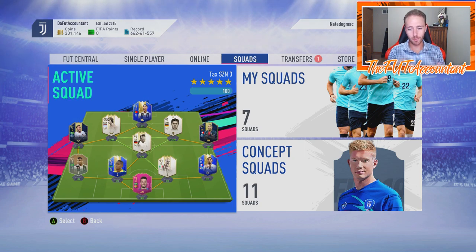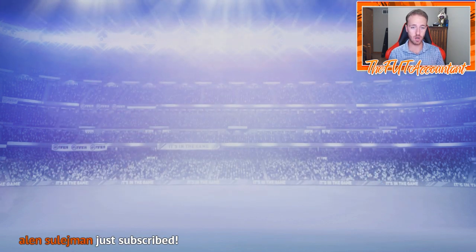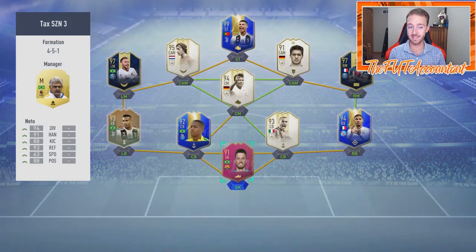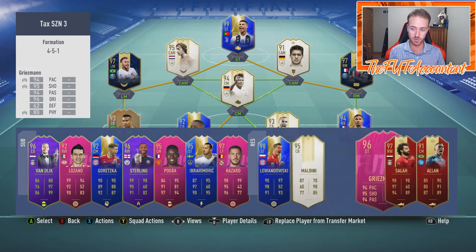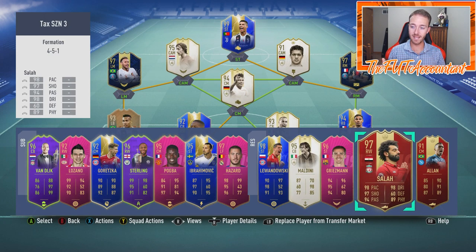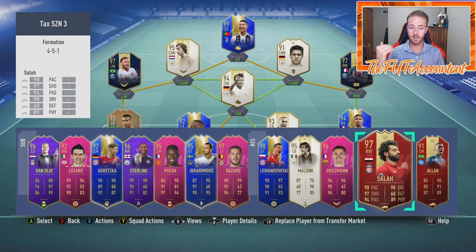Hey guys, it's Nate, aka the Foot Accountant. Welcome back to the channel. I wanted to take you guys through my club — basically a club tour and end game squad review for FIFA 19. I don't anticipate making any changes to this squad, especially after the red picks I got today in FUT Champions rewards. I finally got a couple of usable red picks — Salah red from Gold 3 and Allan.